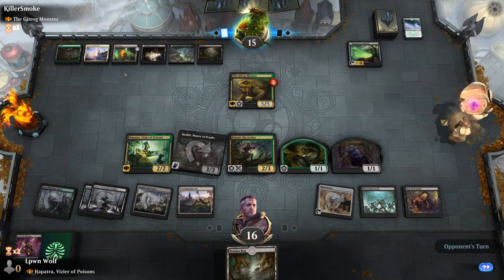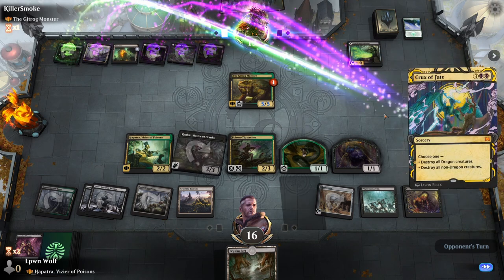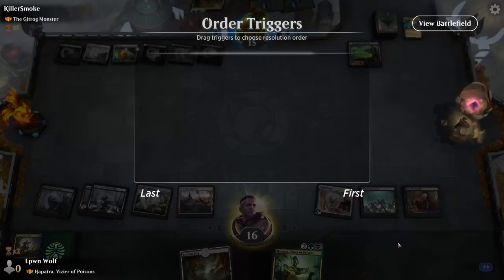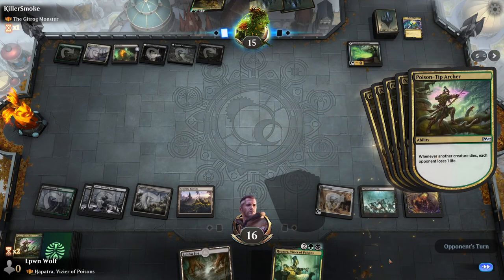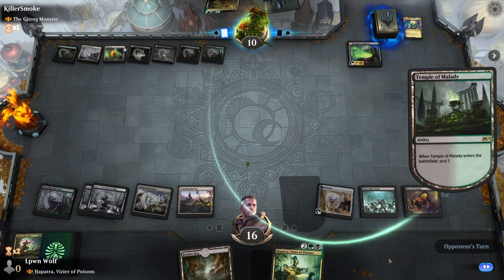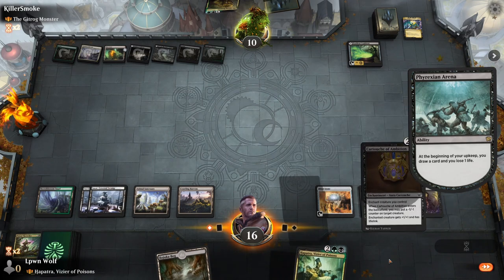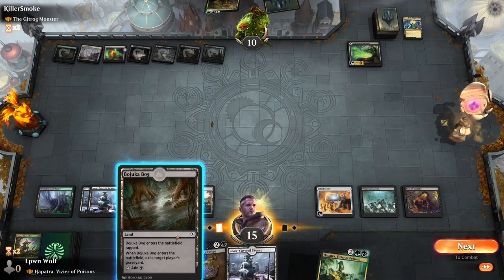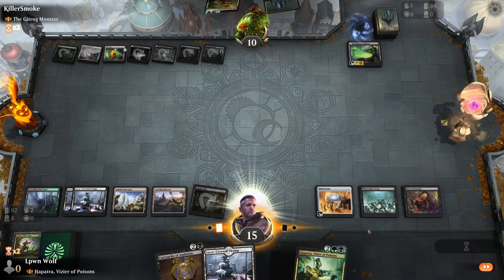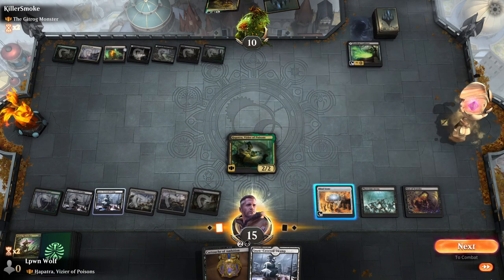The annoying thing is they keep drawing two cards, but their lands are going down. Our worst nemesis would be a board wipe — Crux of Fate is exactly that. But I guess they had to do it, otherwise our synergy would have just taken over the game. They will lose quite a bit of life from our Poison Tip Archer. But another bonus is they can't cast Gitrog Monster. This is a great time to play the Bojuka Bog — get rid of their whole graveyard. Then we'll go for Hapatra as well.